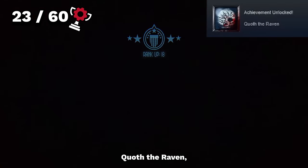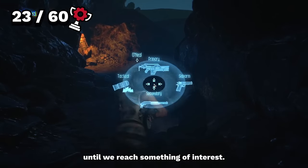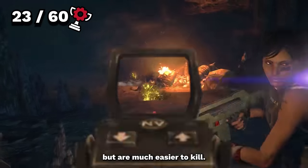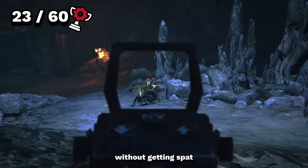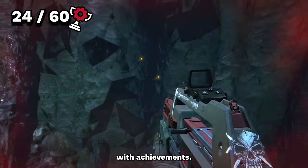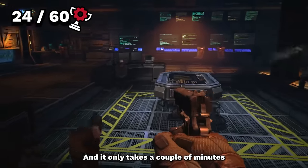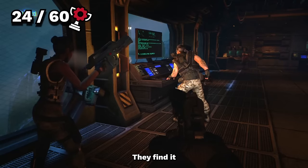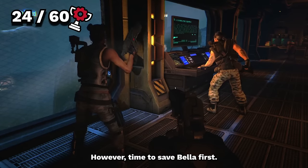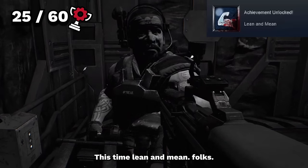Heading to the facility, we enter a cave and meet a new spitter-type xeno — basically ranged boys but much easier to kill. The first thing we do is kill five without getting spat on, unlocking Secreted. We eventually find the facility, broken and ruined and full of enemies. We reach a terminal to search for the manifest, find it, and discover a marine member listed there too — so we need to go save them. We head into a lift, the mission ends, we reach marine level 20, and unlock Lean and Mean.